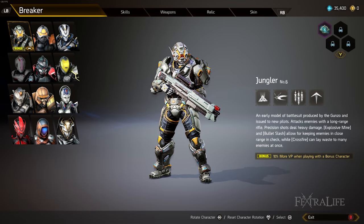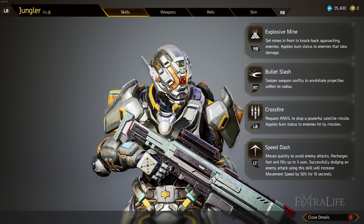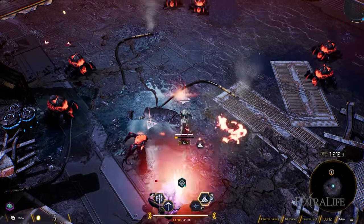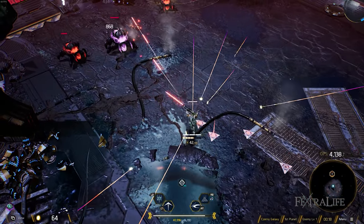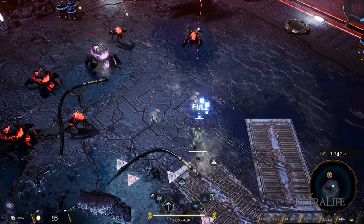The first breaker we're going to take a look at is Jungler. This is one of the three defaults you begin the game with and it is a medium setup. It has explosive mines you can put down that deal significant damage if enemies run into them. It also has a bullet slash animation that can clip a lot of enemies — not super high damage, but it can knock enemies back or interrupt their attacks. And it has a crossfire ability that basically clears the screen.